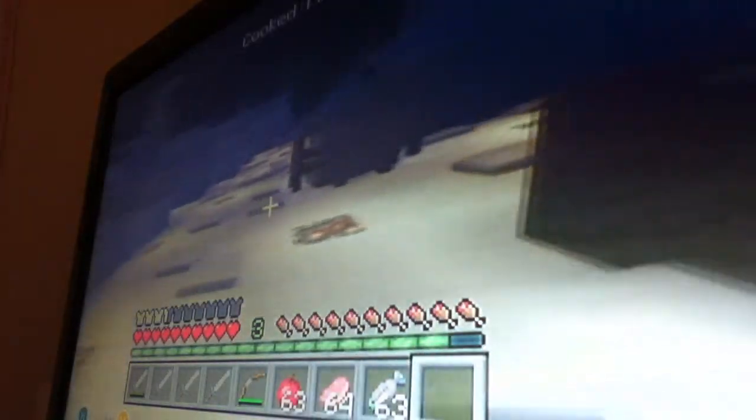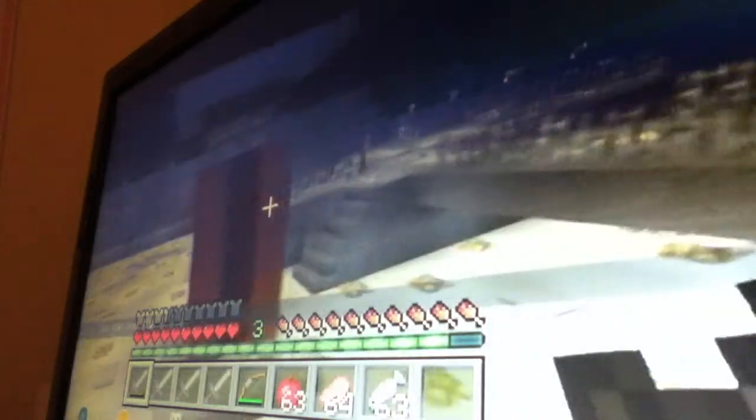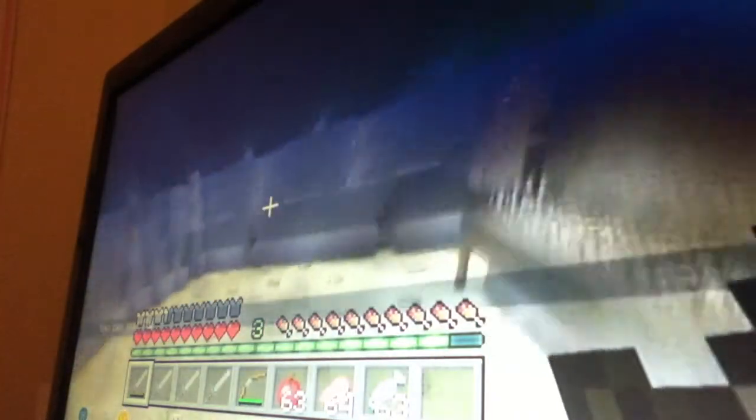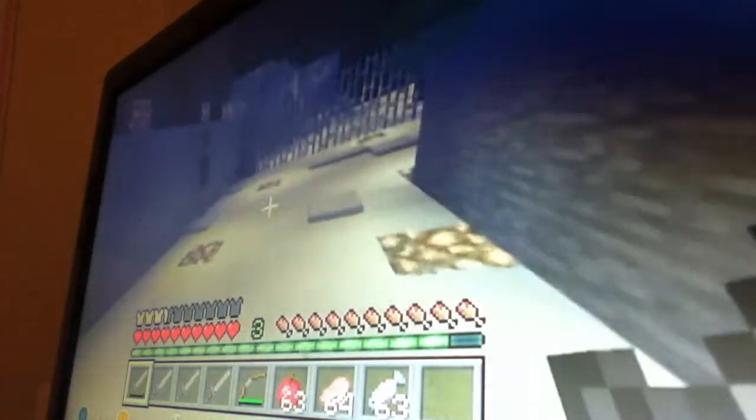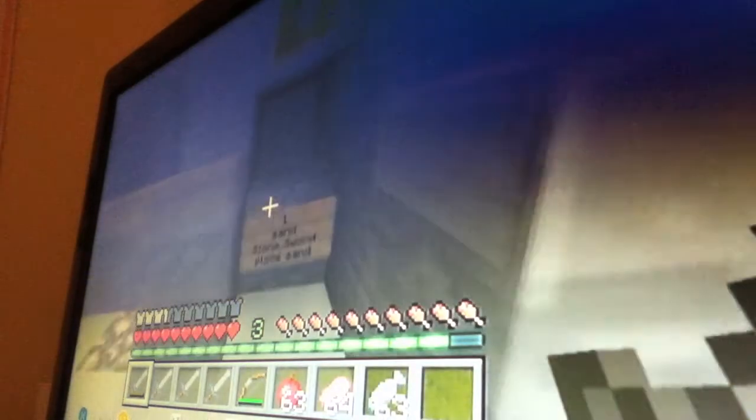Now if you played Call of Duty Ghosts Extinction, the first map pack, this may look familiar. I'll fly around and show you. This is where you get sand — right there. Diamond armor, diamond sword — and there's food too. One sand gets you bows. You can get chain armor or iron armor, iron sword, stone sword.